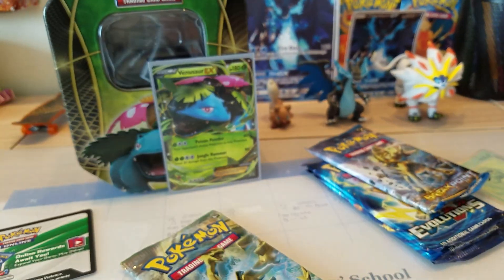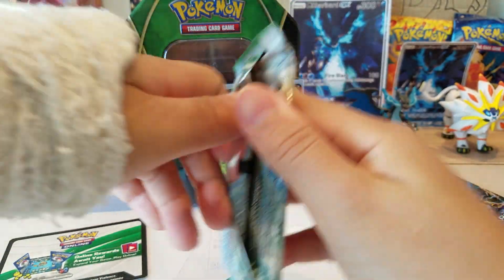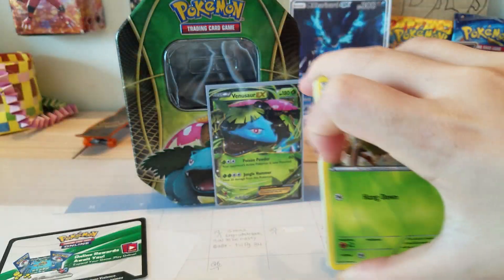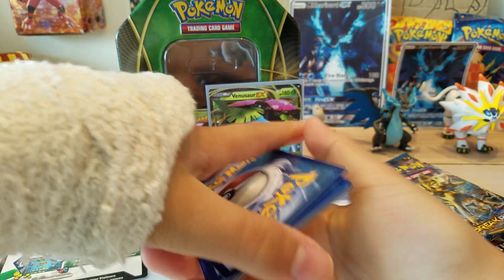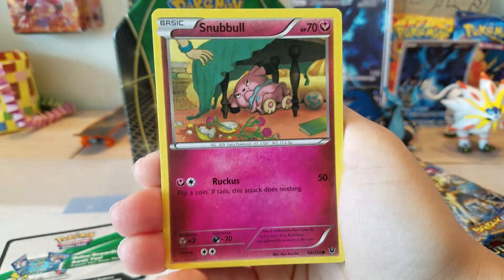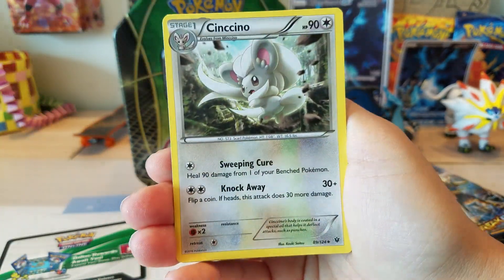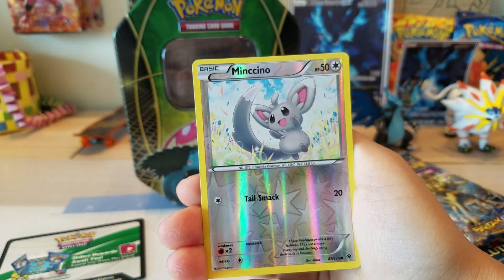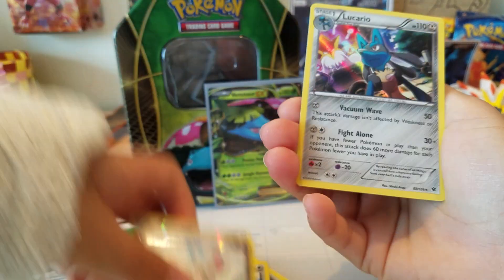Starting off with the Fate pack — Fate Kaleid. Let's see what we pull. Hopefully we can pull an EX somewhere. We have a Burmy, Snubbull, Bronzor, Mincino, Deerling, Shauna, Cincino, Old Amber Aerodactyl, Mincino. Wow, this pack is so Mincino-heavy. Dude, look at this pack — it's just nuts. Mincino Reverse and a Lucario Holo.